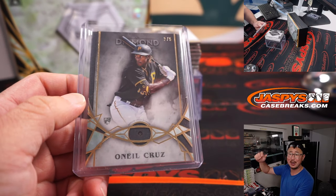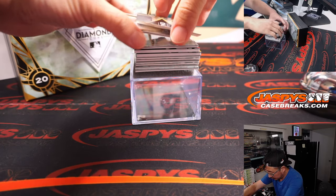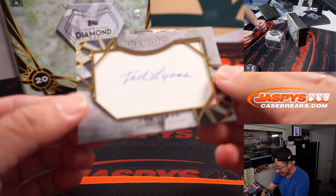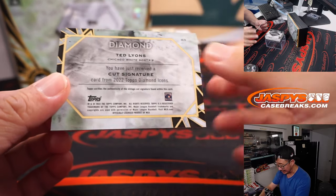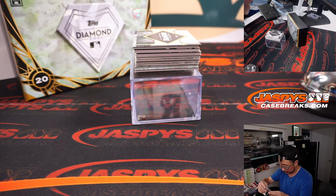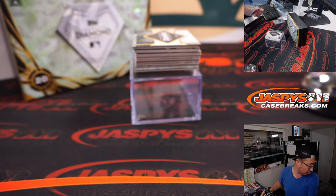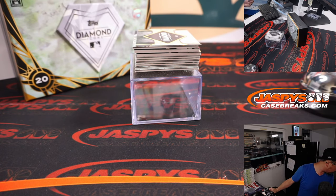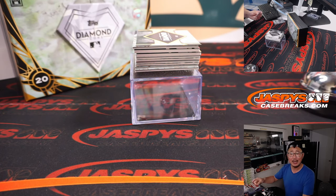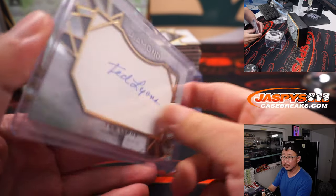All aboard the Big Hit Express! We got a cut autograph — one out of four, Ted Lyons, an old White Sox Ted Lyons. That's the White Sox — that's a number block team, part of the Tampa Bay Rays group. Number one, Adam Kupperman. There you go, Adam.